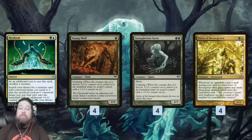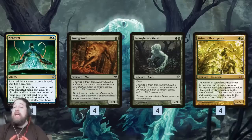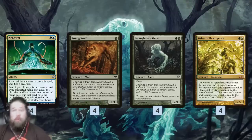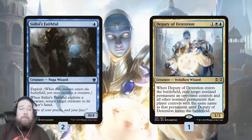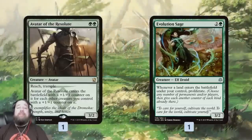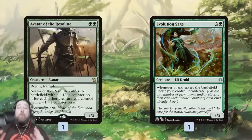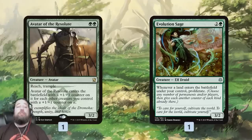Then we have the Neoform plan. Neoform lets us get value out of our undying creatures and Voice of Resurgence - we sack them essentially for free because they come back even more powerful. We can tutor up silver bullets: Sidisi's Faithful for removal, Deputy of Detention to get rid of all copies of anything, or Renegade Rallier to get back a two-drop. Evolution Sage is one of the sweetest tutor targets because most of our creatures end up with counters.